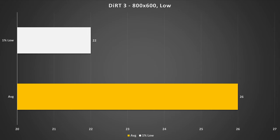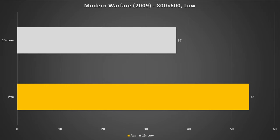Dirt 3 — which launched back in 2011 — does look like a very good game if you set it to high settings, but here it didn't look so good. Modern Warfare 2 is up next, and no, that is not the 2022 one — it is the 2009 one. At 800 by 600 with the lowest settings, this got 54 fps on average with 37 fps for the 1% low, so Call of Duty is playable here. It looks pretty garbage but you can still play it, so if you wanted to play the older campaigns on an old office PC, this might not be a bad shout.